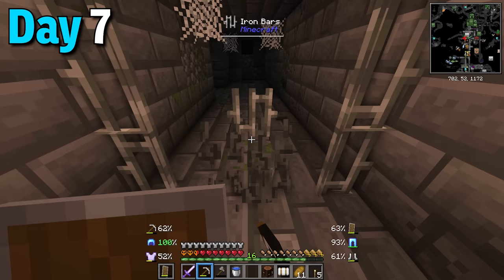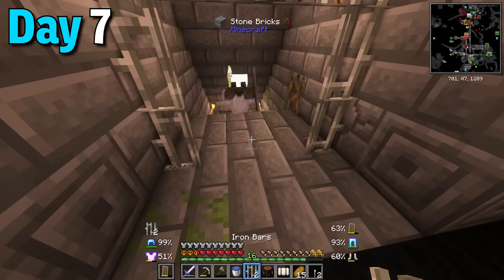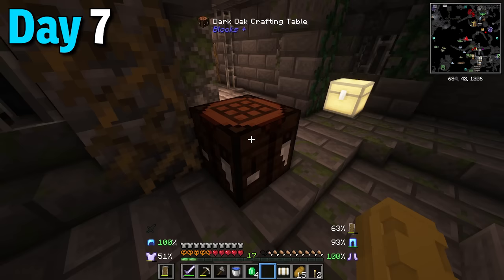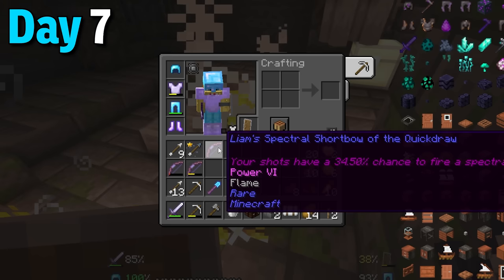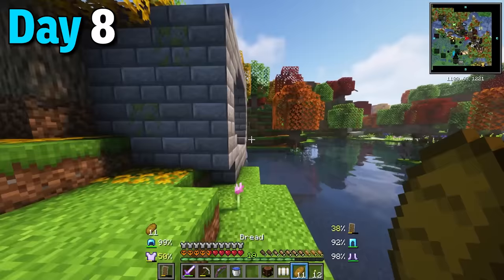While exploring the underground village more I found another OP mob which I trapped and shredded through, getting even more OP loot including a protection 4 book. With all the gold I upgraded my backpack to the gold version. Turns out there were two more OP mobs - the first was easy and the second had a bow so I had to keep my shield up. The reward was a power 4 flame bow with a special ability. Day 8 I combined the mending bow with this new bow and got out of the village.